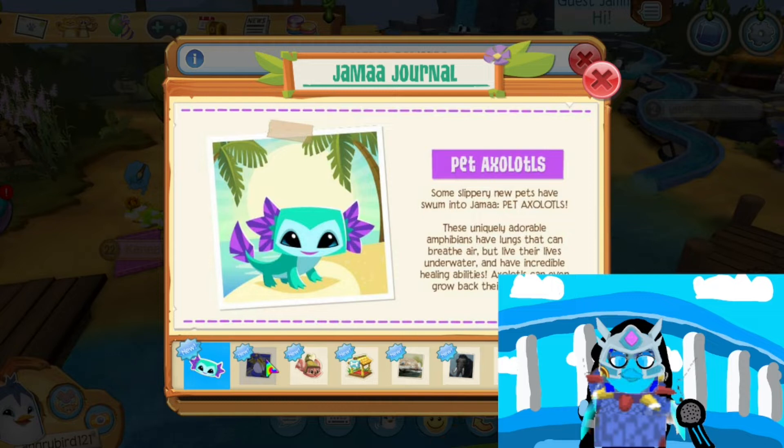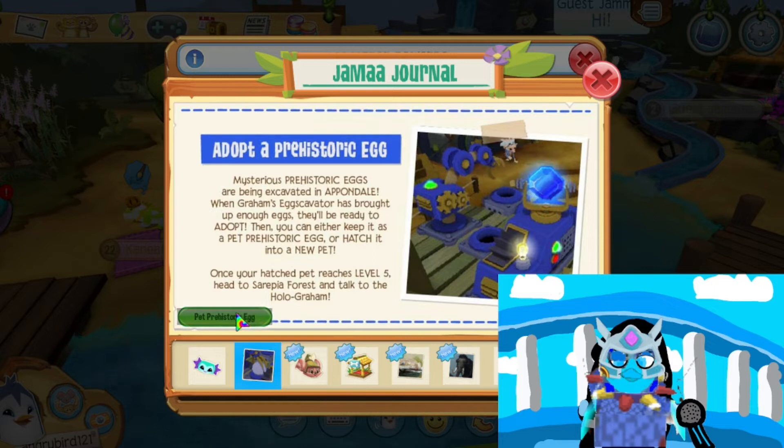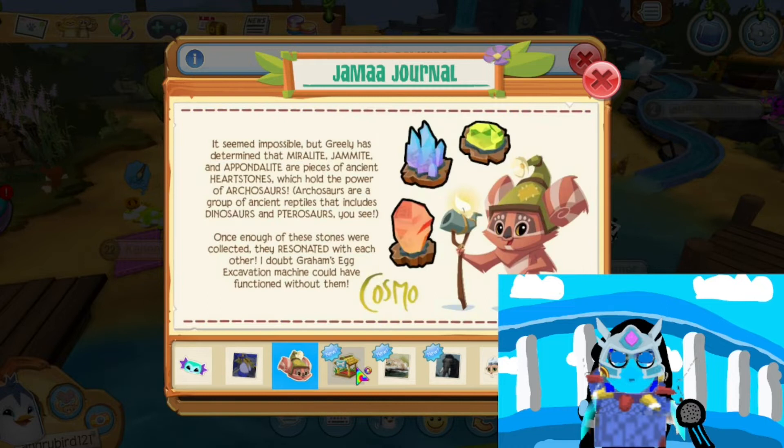The pet axolotls have arrived, and there's the pet prehistoric egg. Apparently the alpha fossils are heartstones. It's a bit hard to tell which one it is — this one's obviously a pteranodon, but I think this might be a brachiosaurus, but none of these are purple.